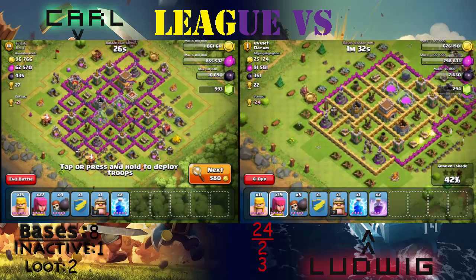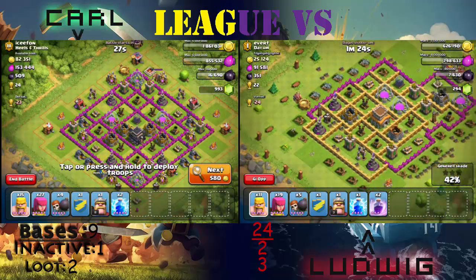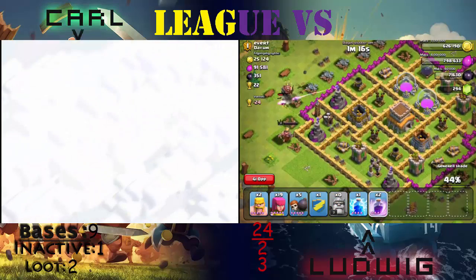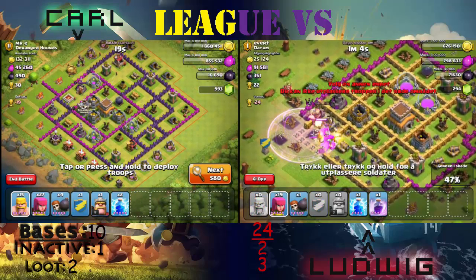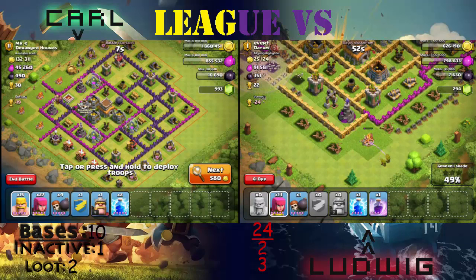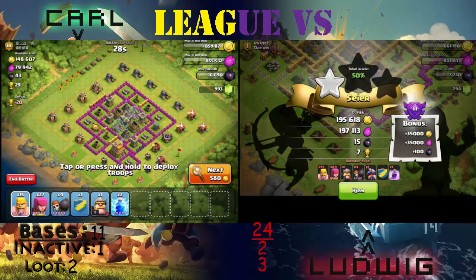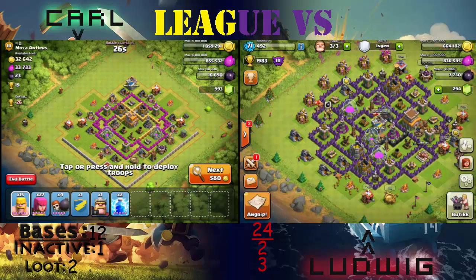There's a dragon in the clan castle. Just use your remaining troops at that army camp so you can get 50%. And then you can surrender. He scores a decent amount of loot. I'm going to count the bases in the counter who have at least 100 to 150k of each. We are going to do this series based on how many inactive bases we are finding and how much good loot there is.